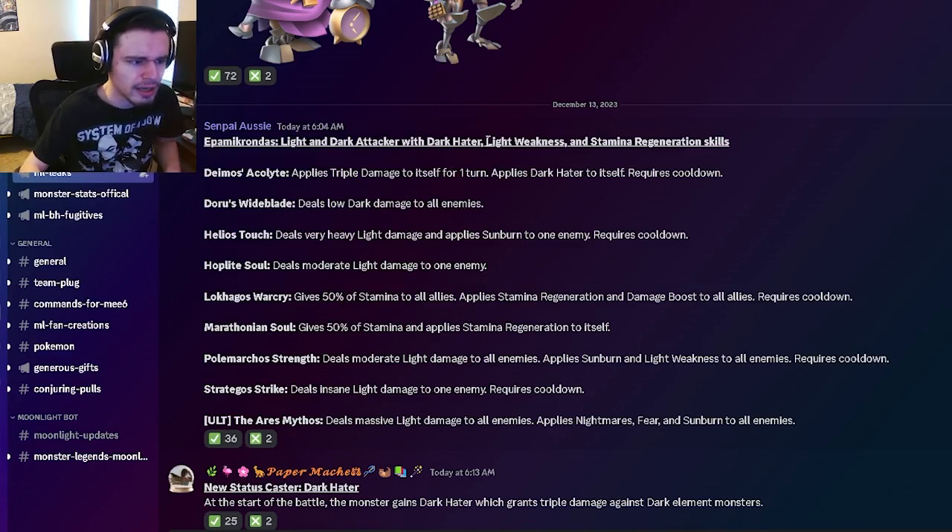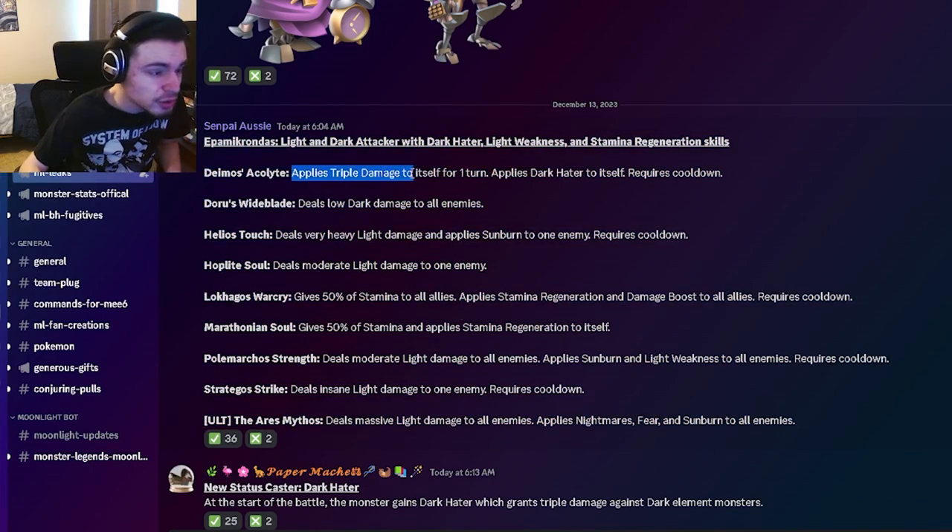He'll be able to apply light weakness, which is pretty good for light moves. And it does look like he has quite a few light moves, which is really good. He seems like a pretty decent monster. He has triple damage to itself for one turn with dark hater to itself, which will do a ton of damage to dark monsters — that is very, very good.